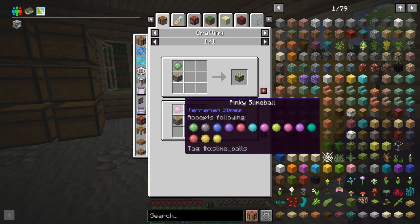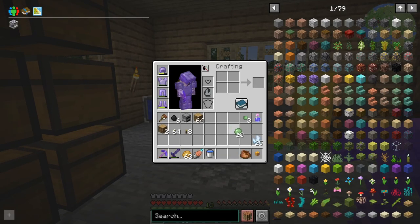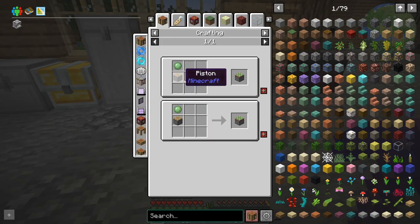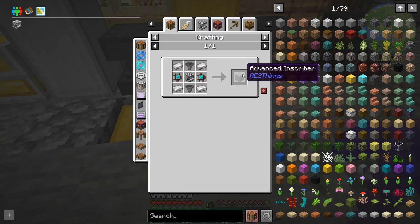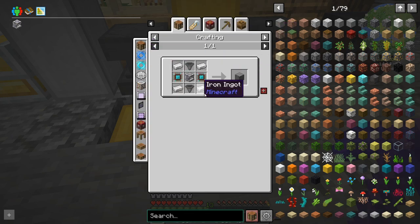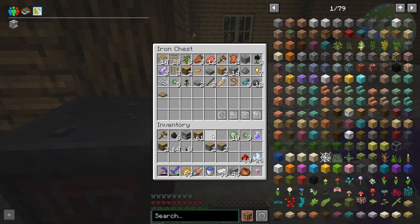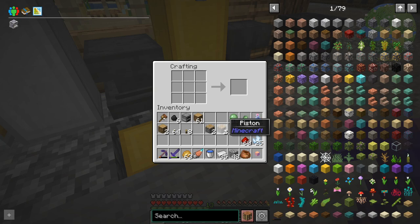Let's craft the inscriber. I can see we're going to need some slime, but luckily we have terrarian green gel that can be turned into slime. Then we just have to craft some pistons - we'll need some cobblestone for that. There's also an advanced inscriber option, which isn't too bad. In total we want one for each press plus one for making silicon, so five inscribers makes automation easier. Let's make enough stuff for five of them.